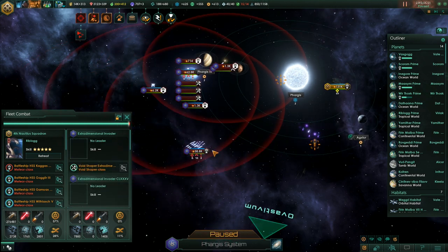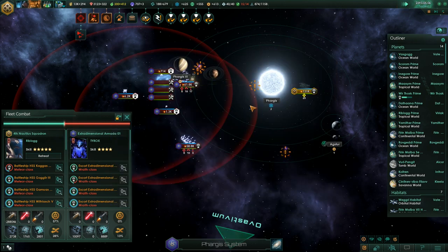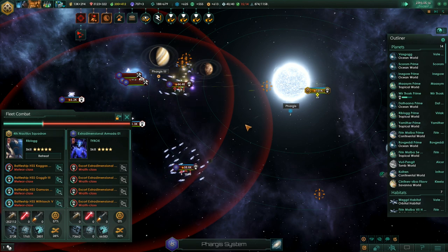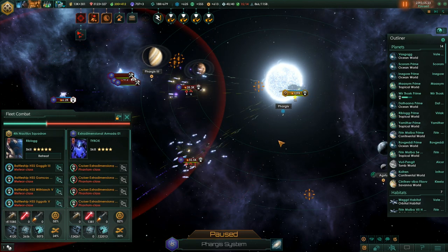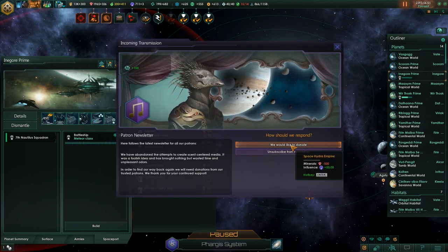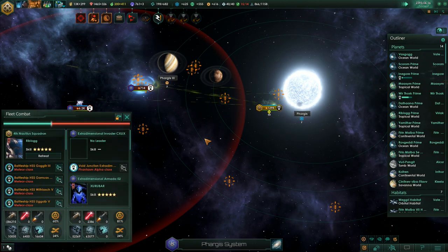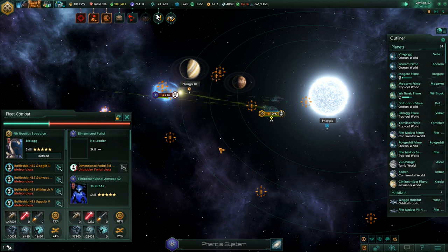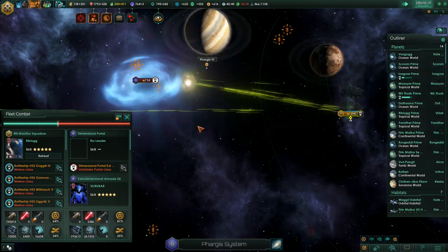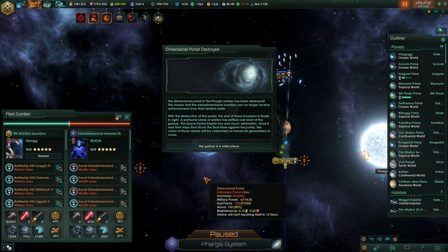They didn't even manage to destroy one single battleship. And here's another one - now we are getting attacked by two fleets at the same time. We are down to 68 battleships from 69 - we lost one. They are gone, and now we can destroy the portal. More fleets coming, but we're already attacking the portal. It's going down. Dimensional portal destroyed!